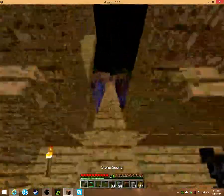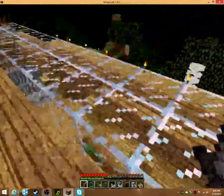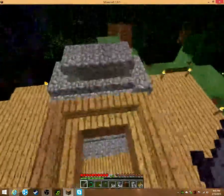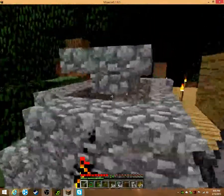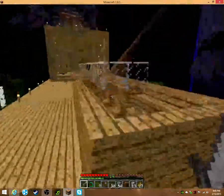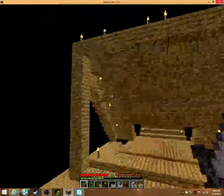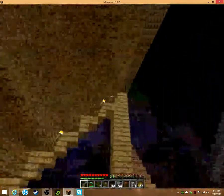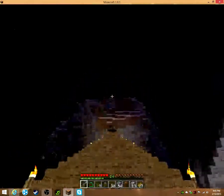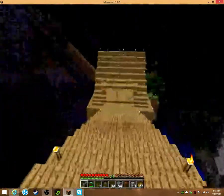I'm going to walk around real quick and show you guys my base. Up here is my skylight for the inside — you can see my fireplace down there. It's not finished, the skylight, and then this is the fireplace on top, which I think looks cool because it looks like an actual fireplace where the smoke can escape but nothing can get in. And then here's like a giant lean-to thing that I made for decoration, and then my bridge comes right out here that goes all the way up — there's just snow up there and there's pigs and stuff.